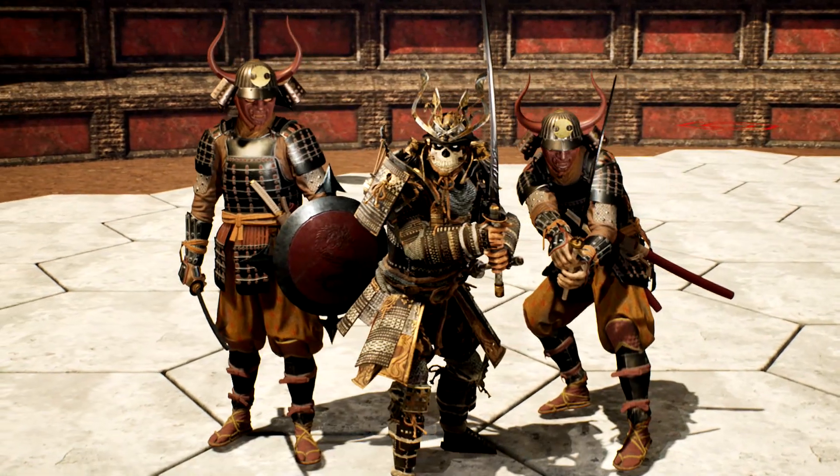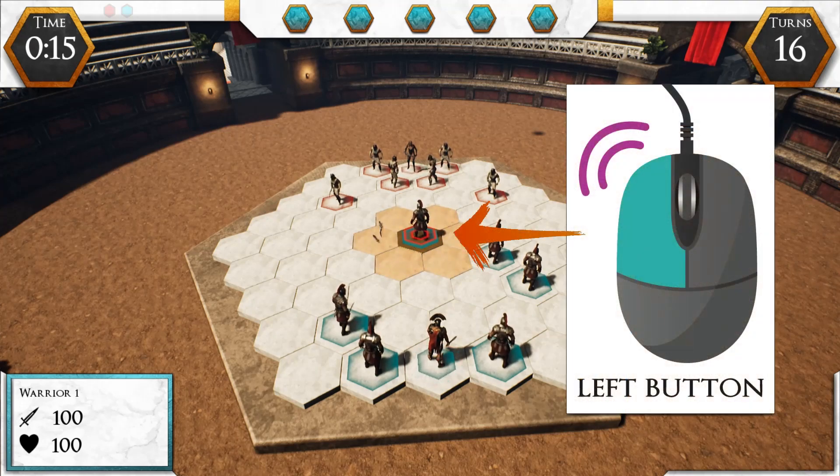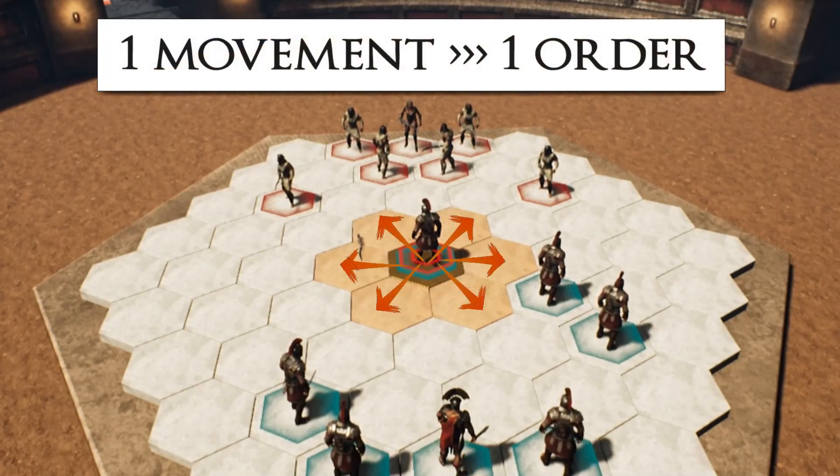To interact with your army, move the mouse cursor over the desired troop and press the left mouse button to give it orders. Doing so, the six boxes surrounding the troop will glow orange. This means that the troop can reach one of those boxes, performing a movement and consuming one order.